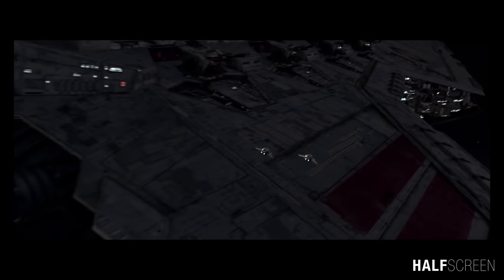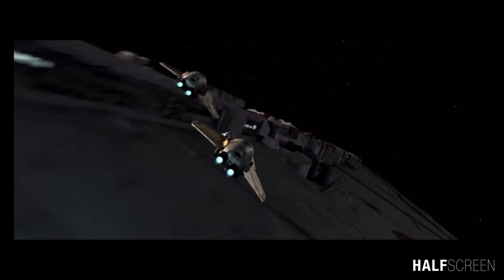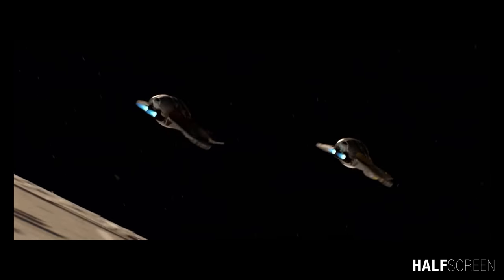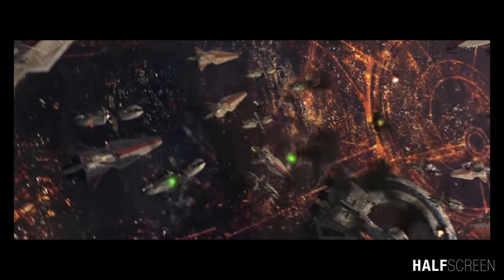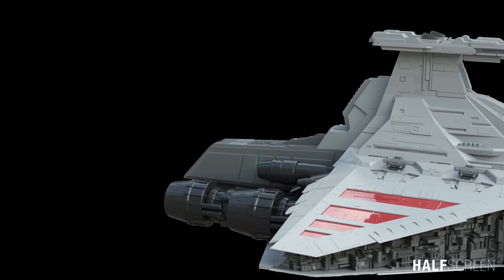The Venator-class Star Destroyer, also known as a Republic Attack Cruiser or Jedi Cruiser, was a line of wedge-shaped star destroyers in service with the Galactic Republic Navy during the Clone Wars. The backbone of the Galactic Republic's naval forces, the Venator was a versatile capital ship capable of serving as a troop carrier, a cargo transport, and a warship for ship-to-ship combat. Often utilized as flagships by the Jedi generals of the Grand Army of the Republic, the Venator-class was closely associated with the Jedi Order as a result.